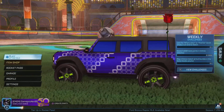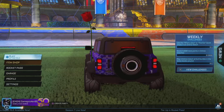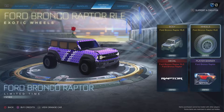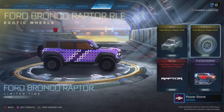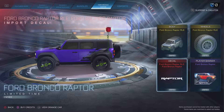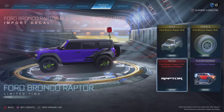The detail is pretty nice. You got the smooth, straight, foxy design, the Raptor logo on the back end, the spare tire — which is where the booster is. I bought the bundle, so I can show off what it came with: Ford Bronco Raptor RLE, the stock wheels for the Ford Bronco, Ford Bronco Raptor calling card, and its unique livery decal — just the Raptor name and some decal design on the back end.